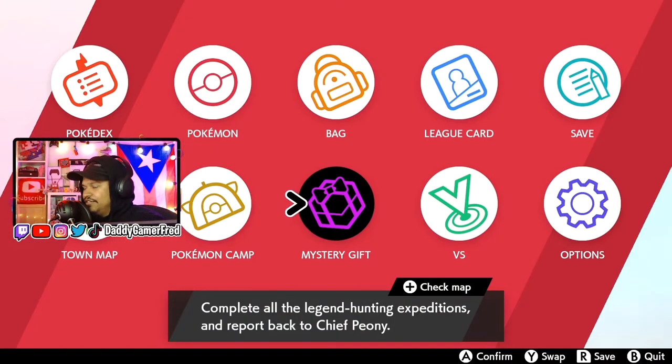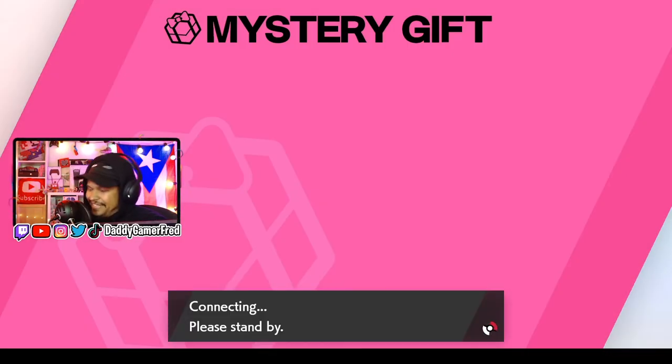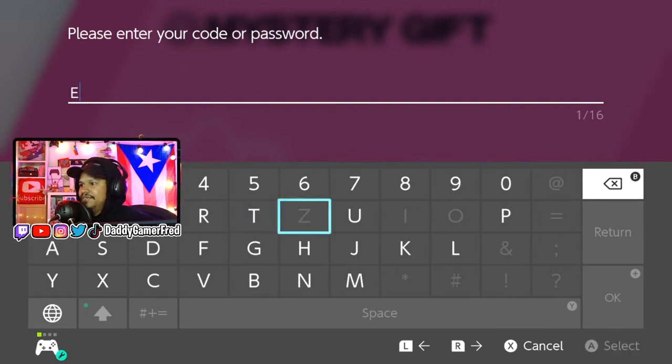In order to do it, all you got to do is go to Mystery Gift and then get a Mystery Gift with code and password, and you're going to enter the code and password. I'm not going to leave the code on screen because people are going to try the code and say it's not working — this code is done, the event is over. I'm doing this like the day before the event ends. I just had a lot of stuff to do this weekend and I couldn't get this video out before the event ended.